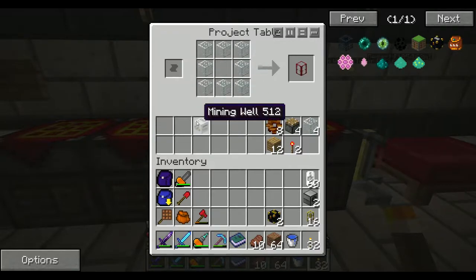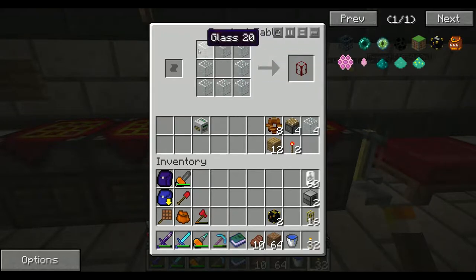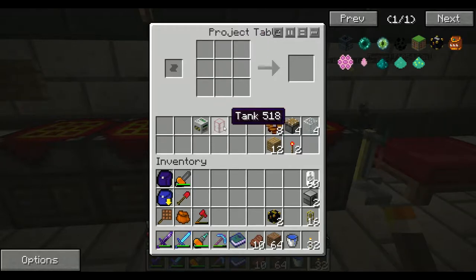Now to get a pump, we take some glass and get ourselves a tank. This tank can actually hold about ten or so buckets of water, lava, or anything else. But I'm not going to use this tank to store my liquids - I'm going to use an iron tank, and I'll get into more of that later. I'm actually going to upgrade this mining well into a pump.